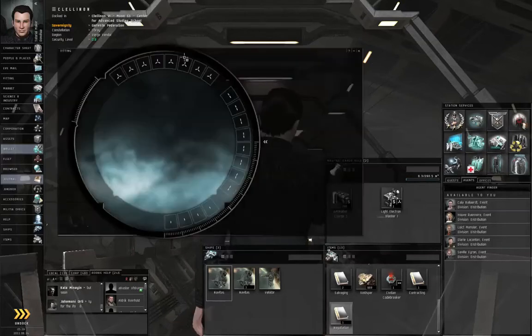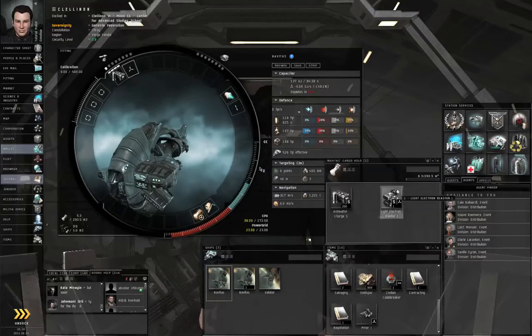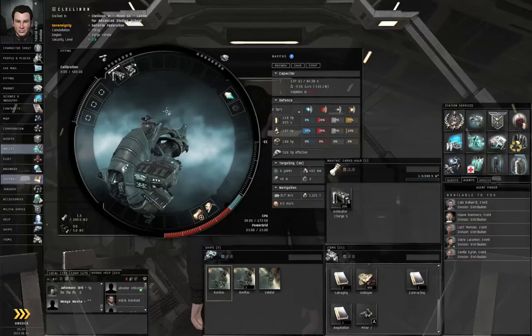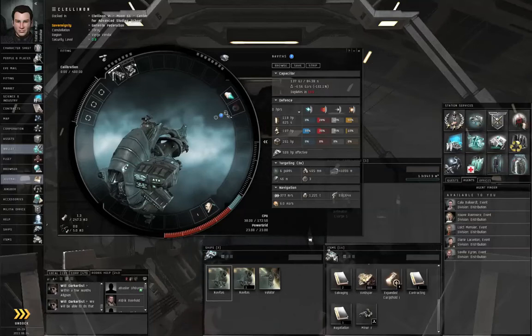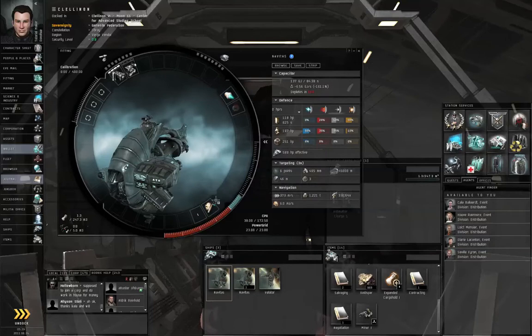Let's open the fitting window. Let's take off the mining laser and throw on the light electron blaster. Let's throw on the civilian codebreaker. Insufficient power. How much power am I short? Insufficient power. You know what? Let me get rid of the afterburner. I've only got 23 megawatts, and apparently I was at 23 megawatts, so I couldn't bring the civilian codebreaker online.